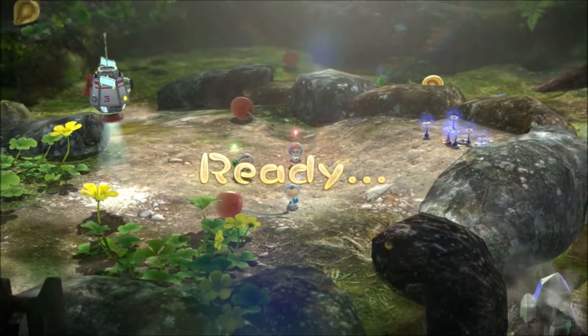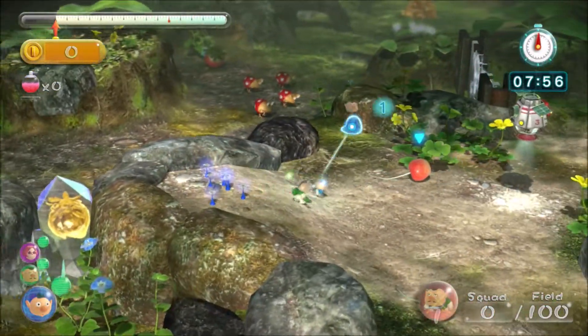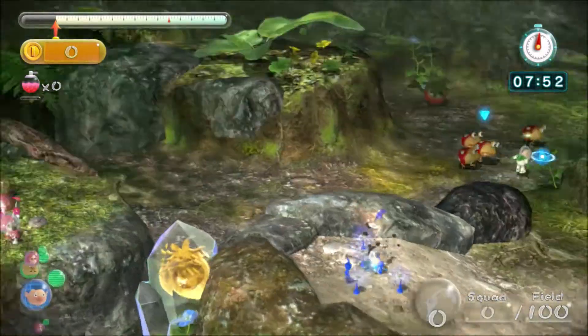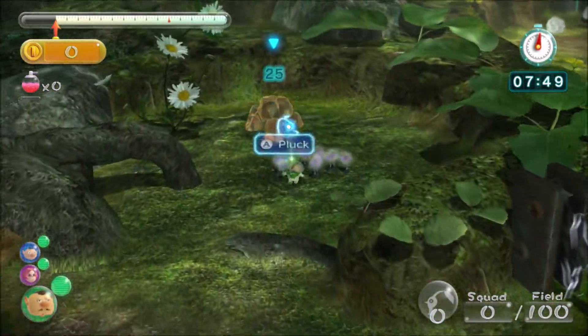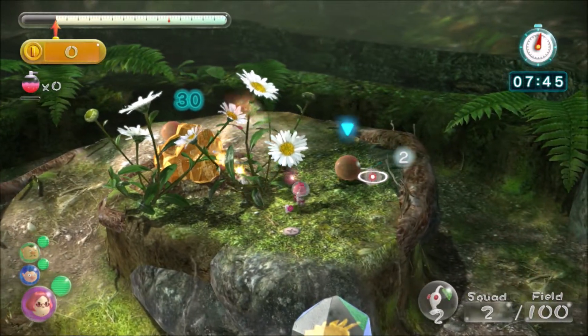First thing you want to do is split up your captains. Throw one of them to your whites, one to your ox, and I'm going to stay with my blues. I'm going to switch to Charlie because he's being a weirdo around the Bulborbs — he's scared of them and always runs around.